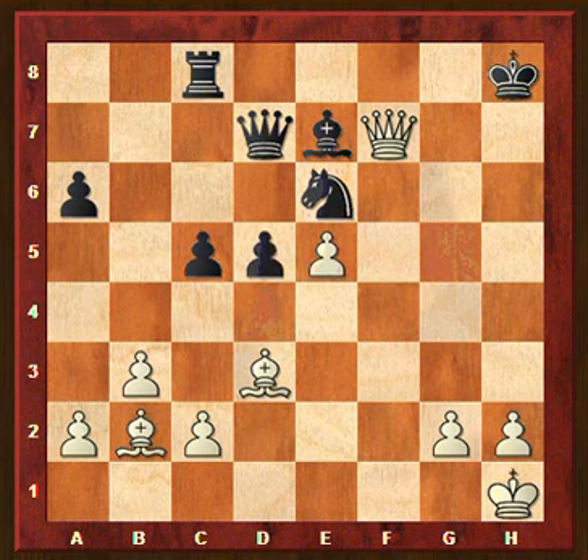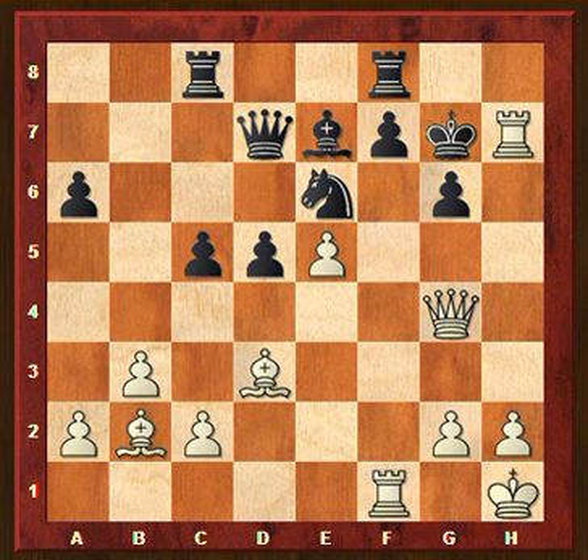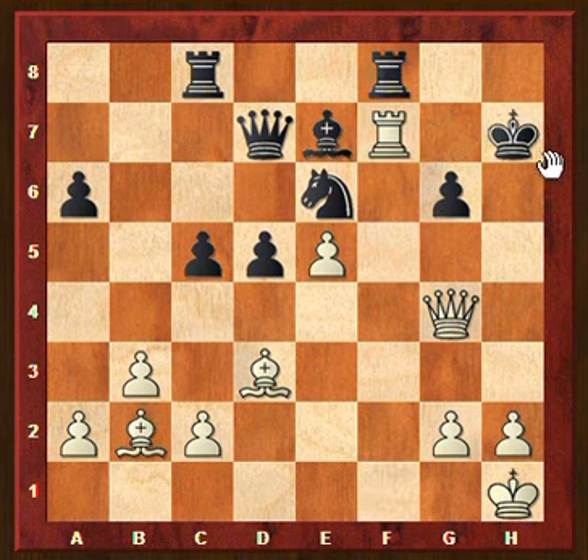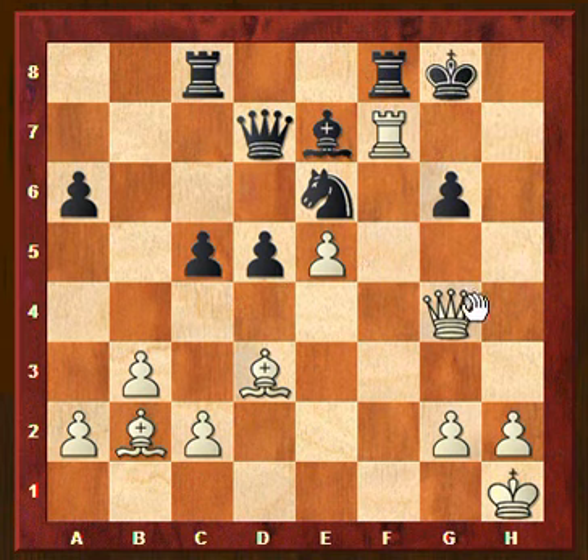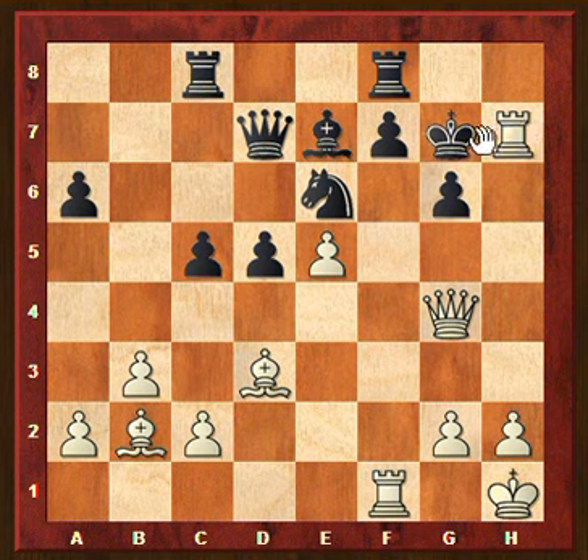Let's return to the position where we left off. After the first move rook takes h7, we see that taking on h7 leads to rook takes f7, followed by queen takes g6. To be complete, let's note that if this second sacrifice is not taken, we simply give checkmate in two moves. So the second rook sacrifice must be taken. We see that after black taking on h7 we have a forced win.